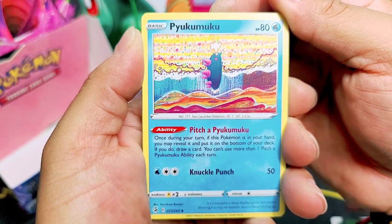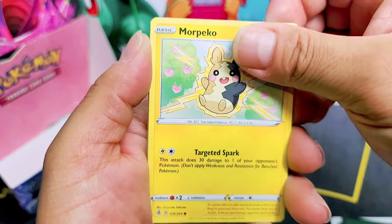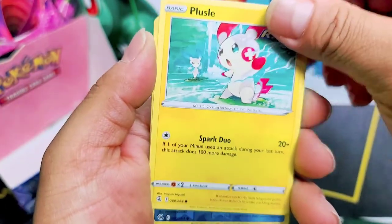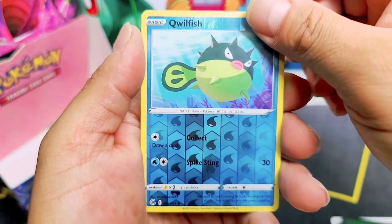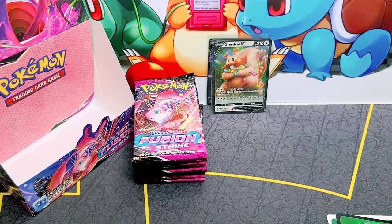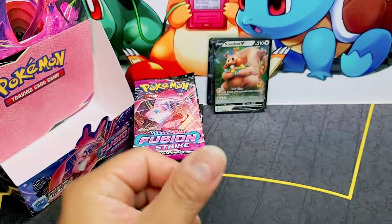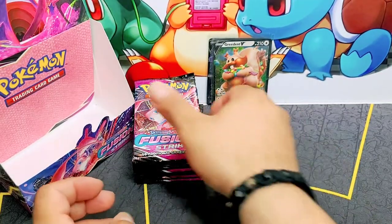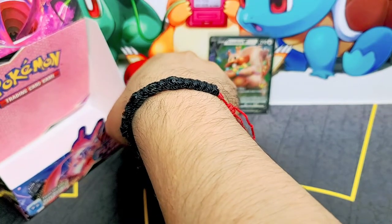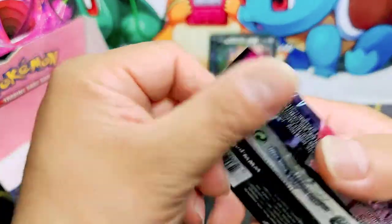Look at this one — Pyukumuku, sounds weird. Clamperl, Morpeko, Skarmory, Shelmet, Plusle, Wishiwashi, and a Toxtricity. Pulled two Toxtricities now — we should be pulling something else. Alright, 12 booster packs left guys — oh no.